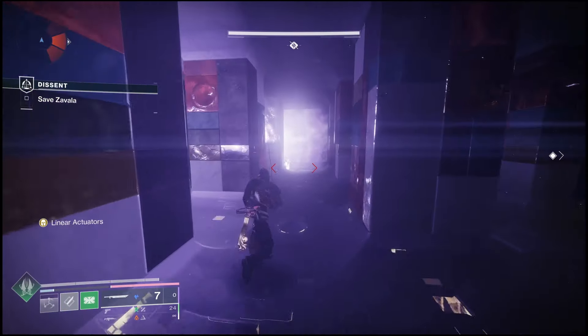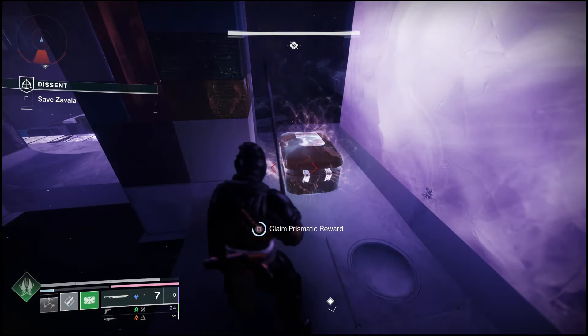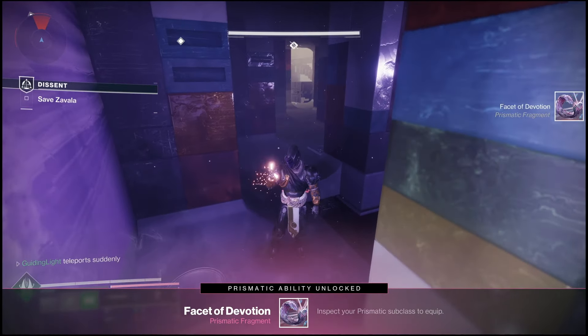What you want to do instead is come all the way down this long hallway. Now it wants you to turn here, but just keep going. Down at the end of this really bright tunnel, you're going to see that there's a hidden chest.